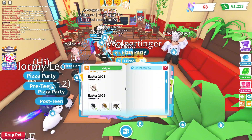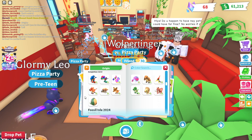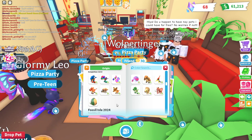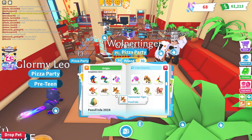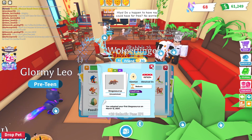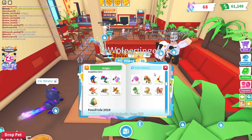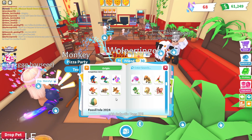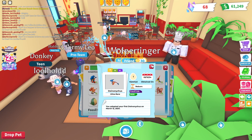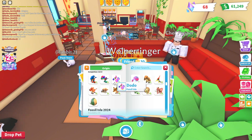So under Fossil Isle, let me show off every single pet. We have the common Tasmanian Tiger and the common Ground Sloth. Then we have the uncommon Stegosaurus, the uncommon Glyptodon, the rare Pterodactyl, the rare Woolly Mammoth — oh wait, the Triceratops is uncommon, my fault. Then the ultra-rare Saber Tooth, the rare Dilophosaurus, the ultra-rare Dino, and the legendary Dodo Bird and legendary T-Rex.